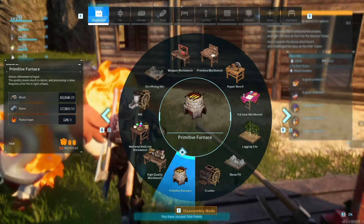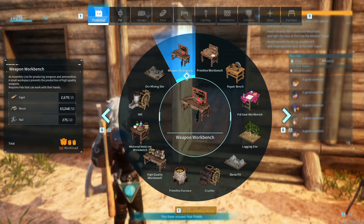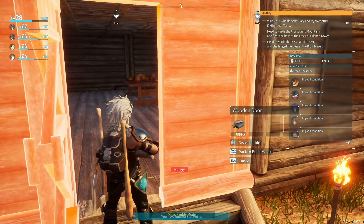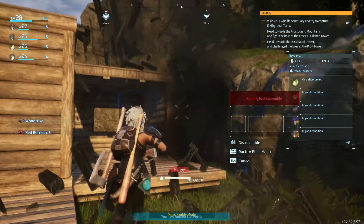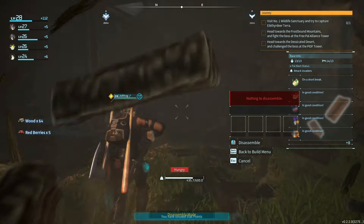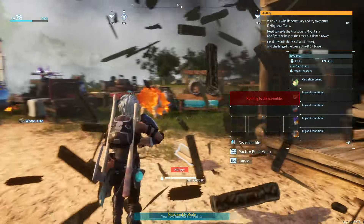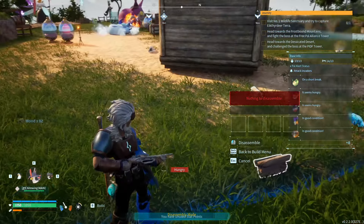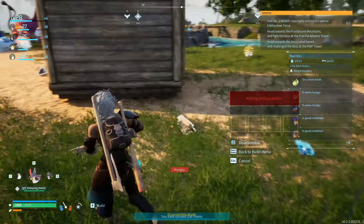Let's build stuff, shall we? Disassembly mode. Oh, we got the weapons workbench now - I forgot about it. Disassembly mode. Dismantle. We're getting rid of all of this because I don't want it. Put it in the wrong place - I just didn't know what all I could do to start with. Oh, I can't pick those up because we're in build mode.